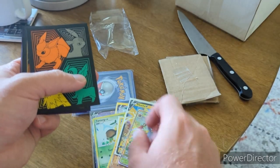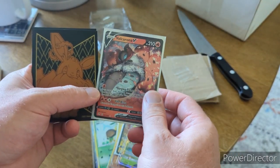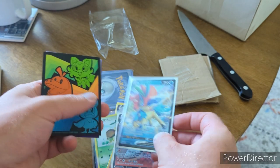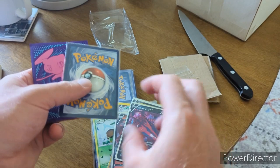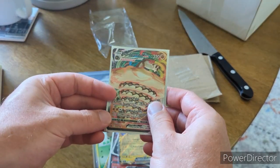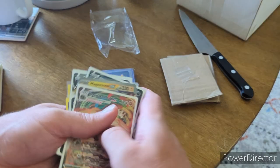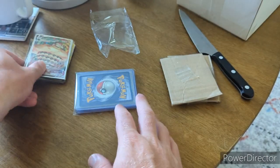We got a nice Vileplume GX — I love that card. Vileplume is low-key, sneakily one of my favorite Pokemon. Then Volcanion V, Calyrex V, Eternatus V, Magnezone EX, and a Sandaconda V-Max. Pretty cool — gonna add some of these to the collection.